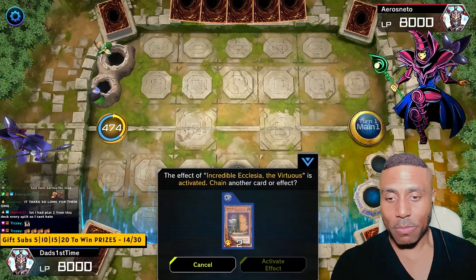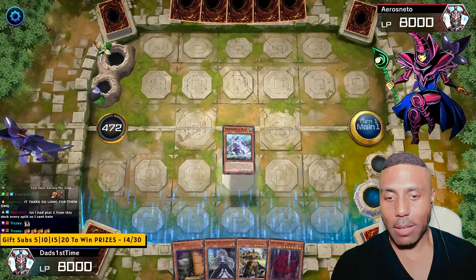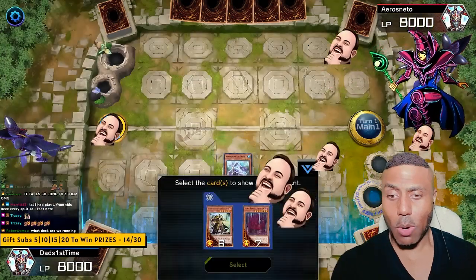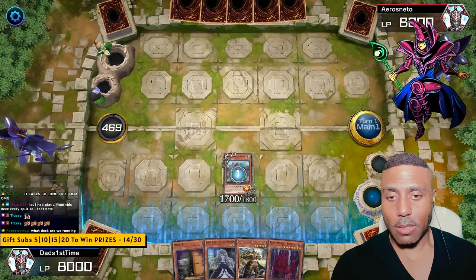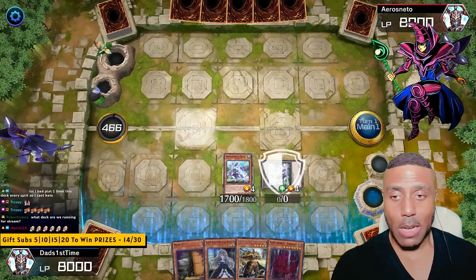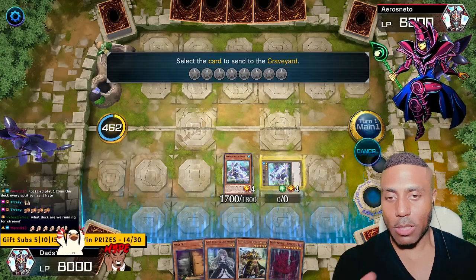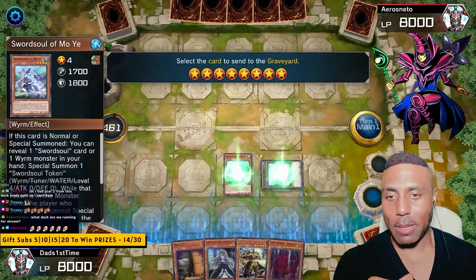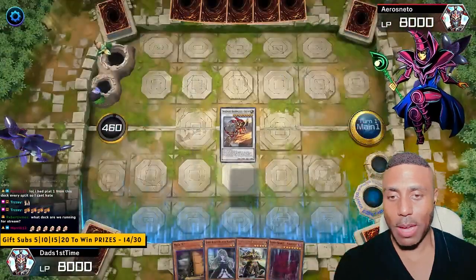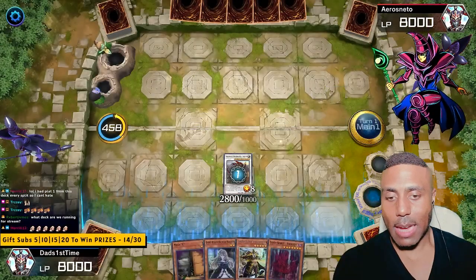Let's go. Moye — activate. Show off. Get that card in there. Defense. Deck we're running — Sword Soul Tenyi. I'm going to go for the Chi Shao play. I like the Chi Shao play unless I have Fusion Destiny. I kind of like the Chi Shao play because I can get a plus one with Moye. Activate Chi Shao. Activate Moye.